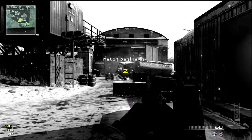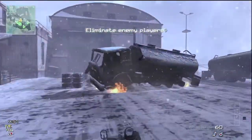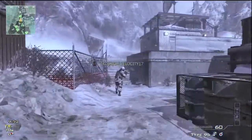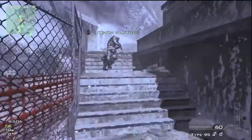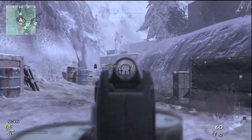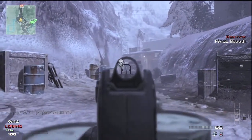I really like pretty much all the maps; I don't really have a problem with any of them. But this time I'm using the Type 95 Assault Rifle. It looks a lot like the FAMAS in Modern Warfare 2, and it is a three-round burst like the FAMAS was. And this has become my favorite gun — because it is a consistent one-burst kill.